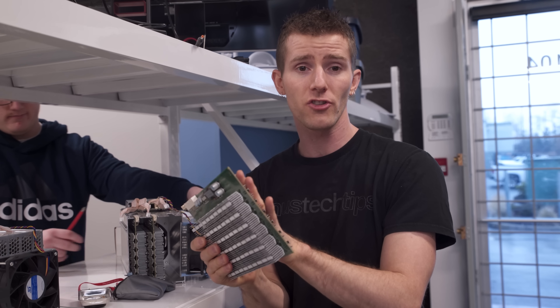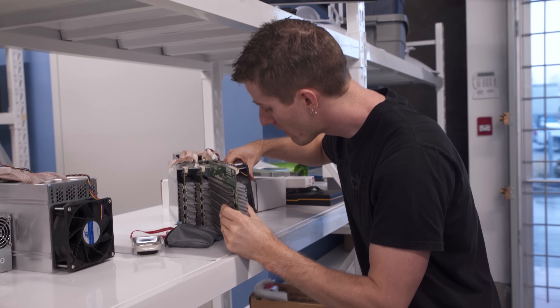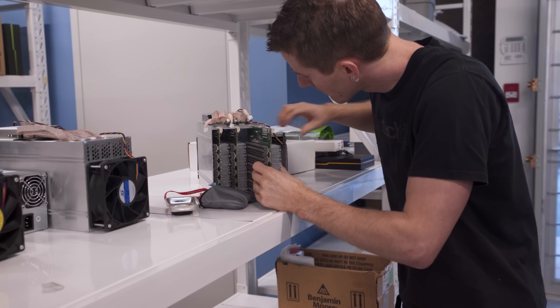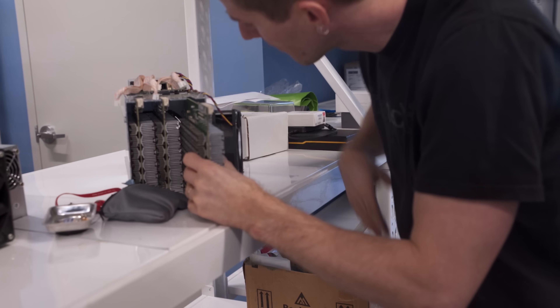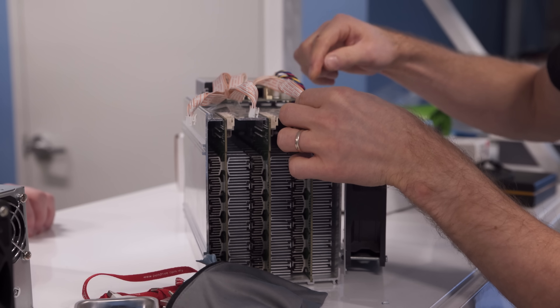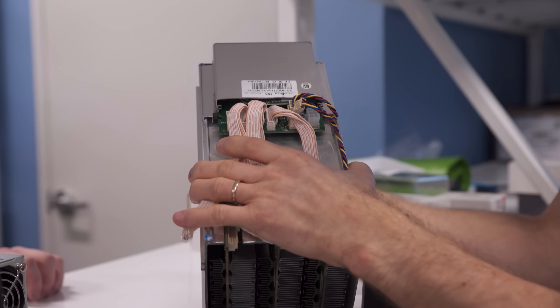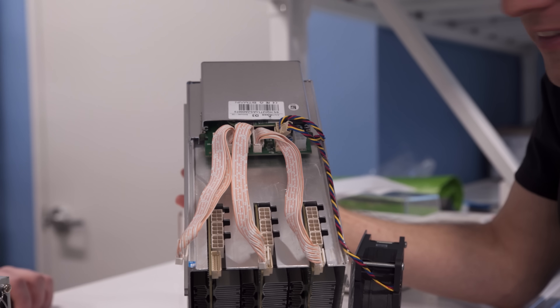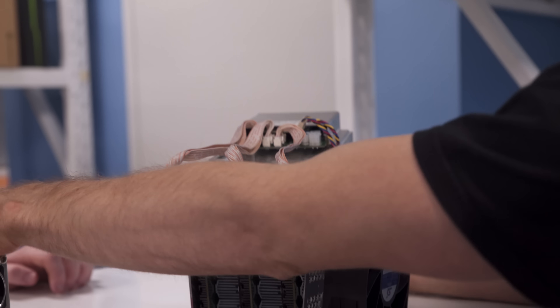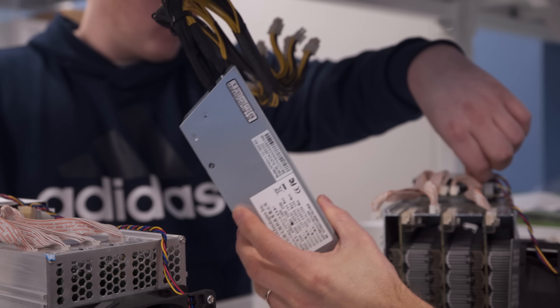We plug the hashing boards back into the controller — which, by the way, is essentially a mini Linux computer — and then wire up a power supply. You can actually use a regular computer power supply, but given how short the supply of those is these days, many people end up using mining-specific ones. The only real difference is that it only outputs 12 volts and has a huge number of six-pin PCI Express connectors. We should be pretty much ready to mine.